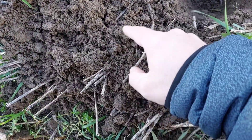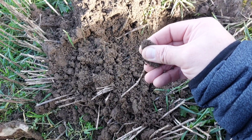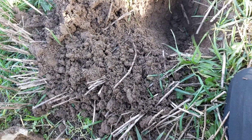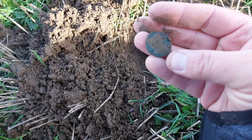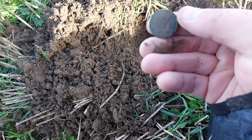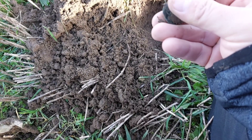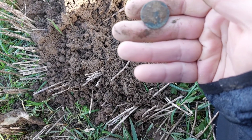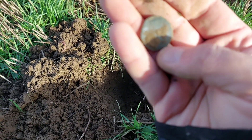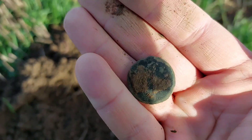Next target looks coin-shaped. It had a VDI of 33. It's got some green on it. I've known it to be buttons like that before. It does look like a coin — possibly a coin anyway. Looks like it might be too toasted, but I can see part of the bust on it and some writing. That's Victoria. That's a very beaten up Victoria halfpenny.